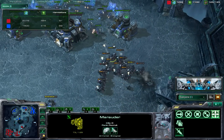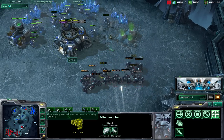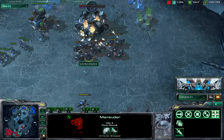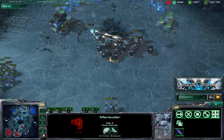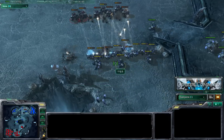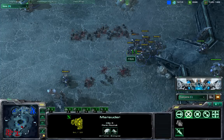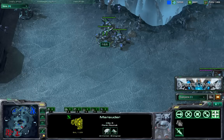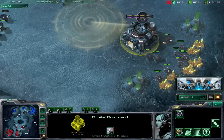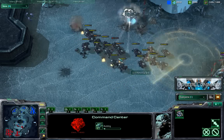Cool's marauders focus fire on Garimto's natural expo. Will they be quick enough to destroy it? Garimto's units are running back as fast as they can, but he's taking way too much damage — and there goes the natural expo. Cool is approaching from the back. Garimto is fending off the attack, but at what cost? He's still losing the high mineral field too.